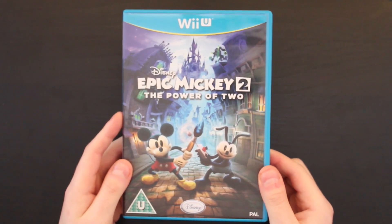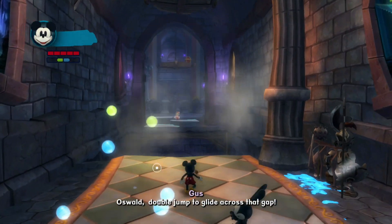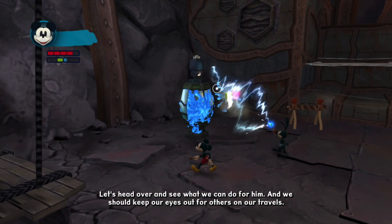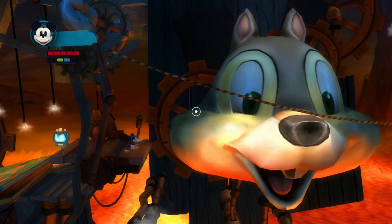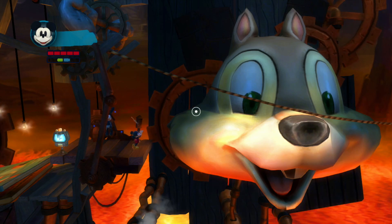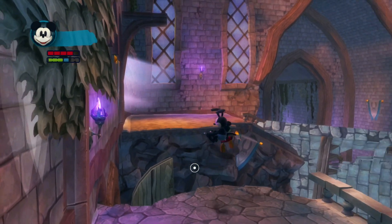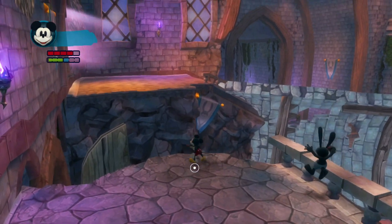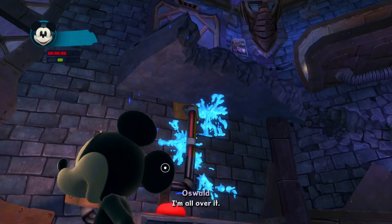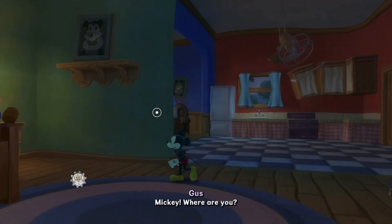Next up we have Epic Mickey 2: The Power of Two. You see how they mentioned two in there twice? This game basically doesn't work unless you play in co-op, is what I've learned. Oswald does all these electrical things and you have very little control over whether he does it or not — most of the puzzles seem to be: hope Oswald makes stuff work, making it really frustrating. I think the main issue is that it's simply not a Wii U game — it's a Wii game, and you can tell because they didn't even change the shape of the B button for it. It also runs horrendously — it feels like I'm playing it at 75% speed.